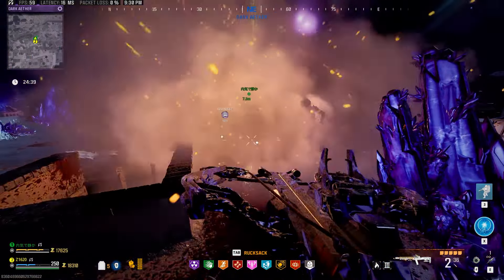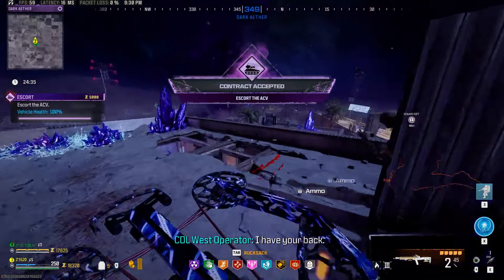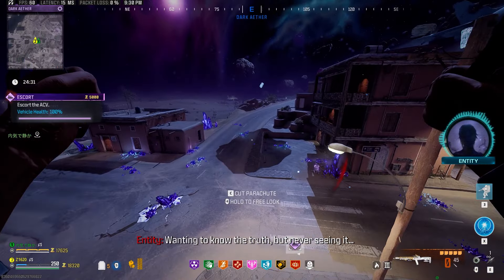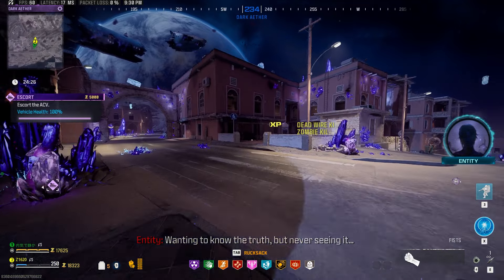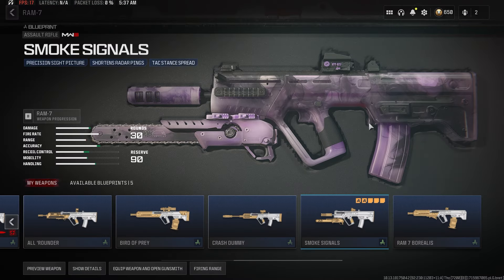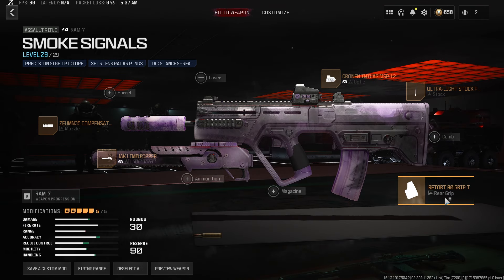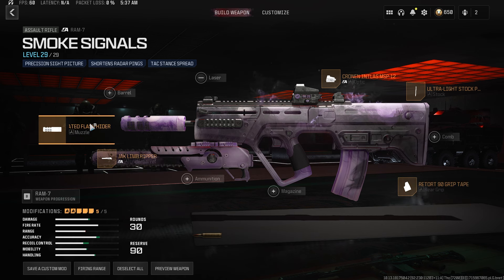Now for Season 3 Reloaded, they have brought us a brand new Dark Aether Rift. Inside that Dark Aether Rift is where you're going to find your new schematics — the Deadwire Detonators, the Sergeant's Beret, and the Golden Gas Mask Filter. By completing the new Dark Aether, there is a hidden boss fight at the end after you manage to complete all the contracts. If you're able to complete the boss fight, it unlocks the Ram 7 Smoke Signals Blueprint that you're looking at on screen.